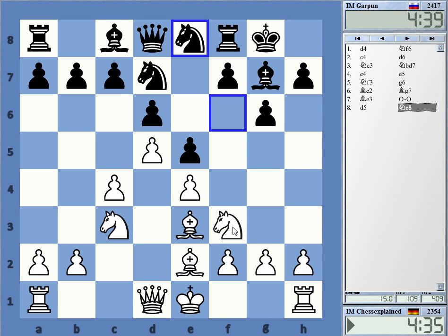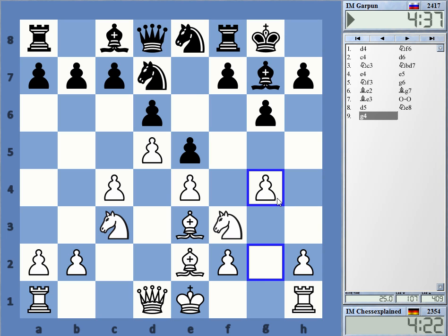Knight d2, f5, f3 — Bishop h6 could be one idea that he's trying to go for. I can also go g4, which is not bad. Let's do g4, it's both good really: h4, g4, Knight d2 — or both is wrong. I think they're all interesting.